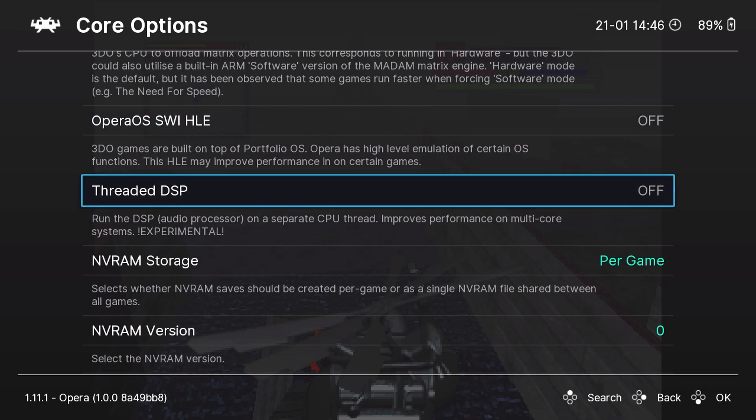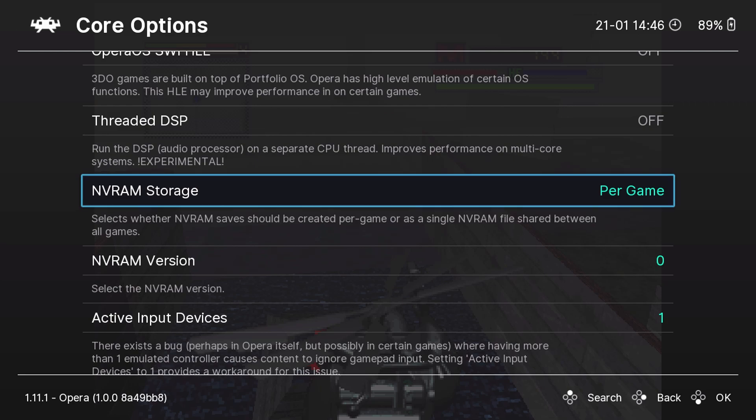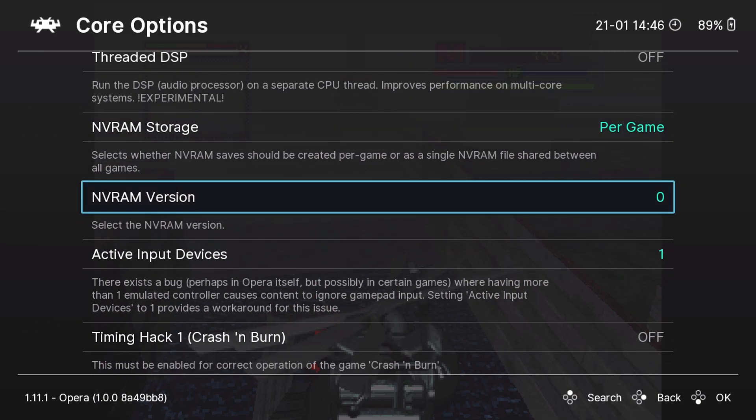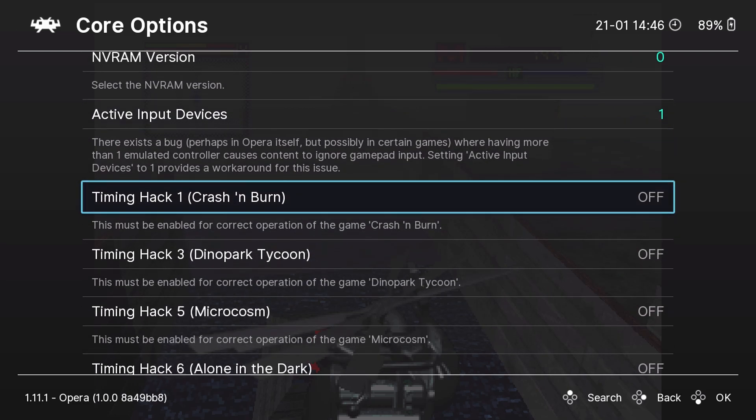It looks great, sounds great, and plays great. Back into the settings, we're going to see some more options we want to talk about. One is the non-volatile RAM — it is going to be set per game, so each game is going to get its own NV RAM chip. You can share it, but I do not know why you'd want to because it's going to fill up too quickly.